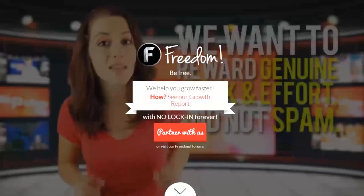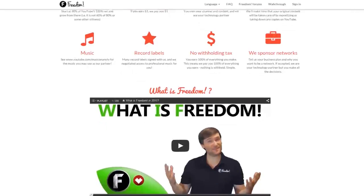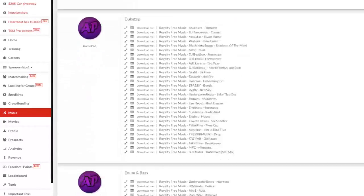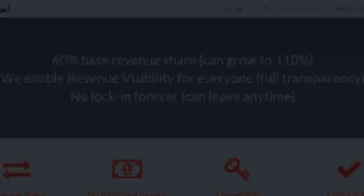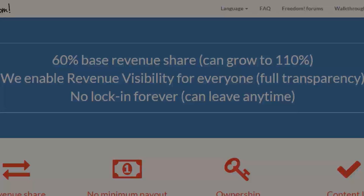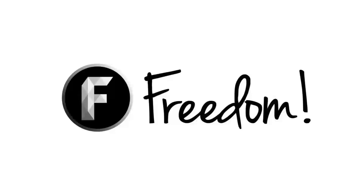Impulse is produced by the Freedom Network. Ever wanted to earn revenue from your videos? Freedom offers a great partnership program which includes access to hundreds of thousands of audio tracks, sponsorships with great partners, and most importantly a no lock-in contract — you can leave at any time for any reason. We accept everyone, both big and small. For more information, click here or visit the link in the video description.